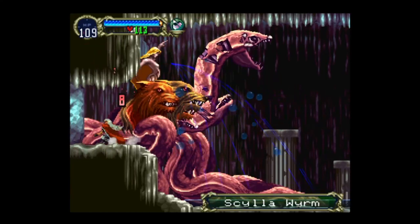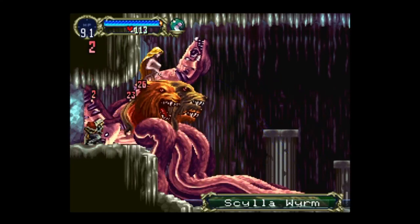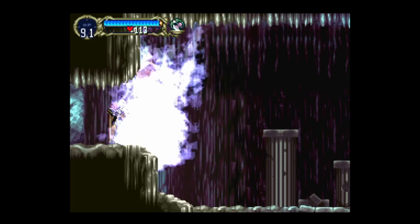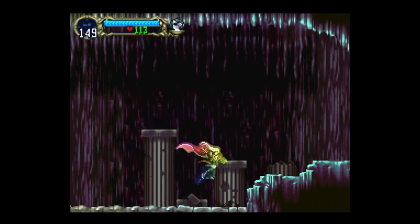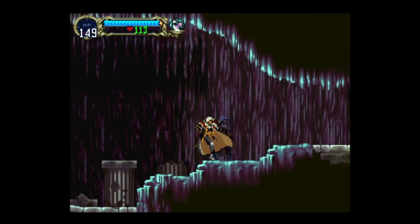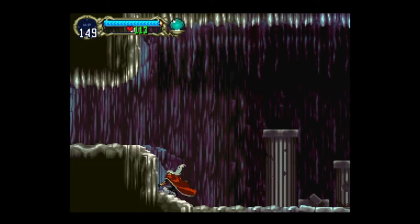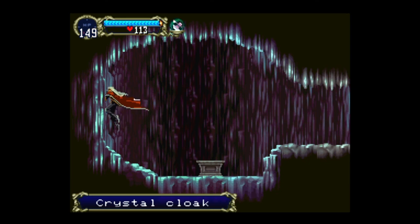There we go — there used to be a way you could just knock behind her and mess her up. That was super cheese, you guys, I'm sorry. Because usually she would attack you with the hentai monsters and then shoot bubbles and they'd fire. Oh yes, the crystal cloak — I love this cloak, it's one of my favorites!